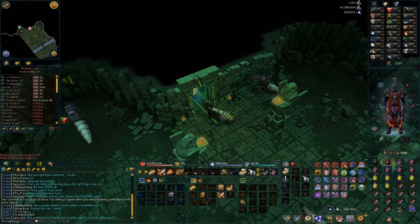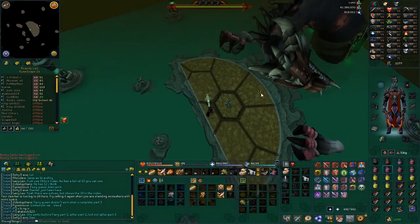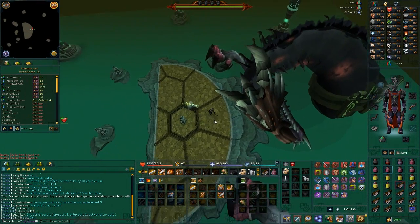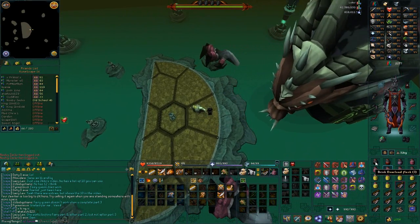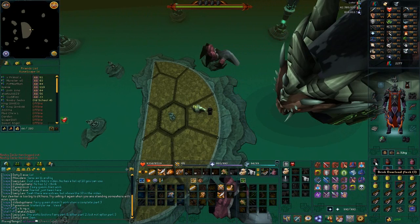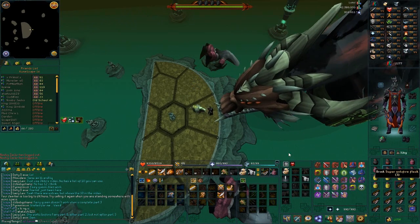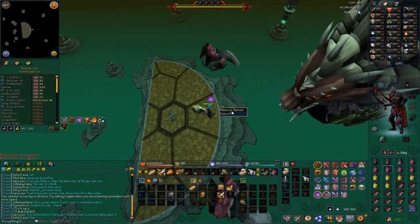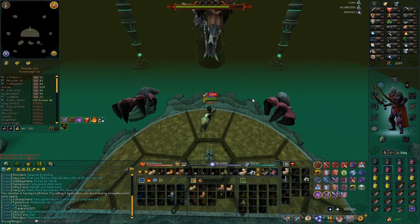Hey guys, Josh here from Mixing Mango and this is episode 1 of Looting the Queen. The aim of this series is to get all the main QBD loot — all the royal pieces, the Dragon Kite Shield, Draconic Visage and the Dragon Bone Upgrade Kit. I decided to call it Looting the Queen rather than just saying 'road to all QBD loot.'